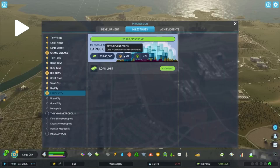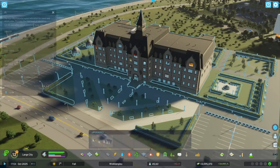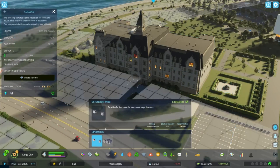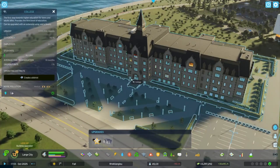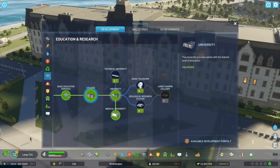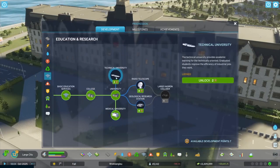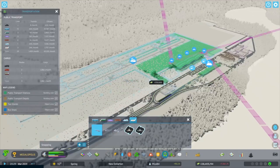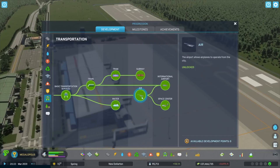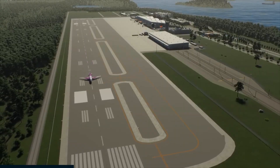Milestones also reward you with development points. You need development points to add city services — the bedrock of a functioning metropolis — but just adding them isn't enough. The needs of citizens will change as the city expands, so you'll need to keep developing city services to keep pace. Your development points make it happen. The city services you choose to add, how you develop them, and how advanced you make them all have a big impact on the character of your city.